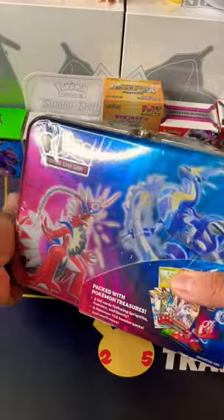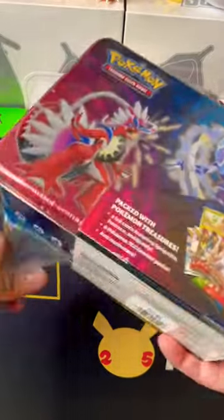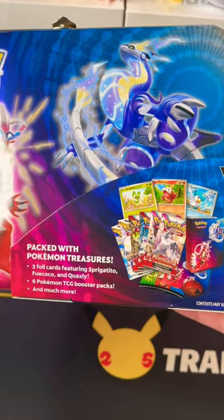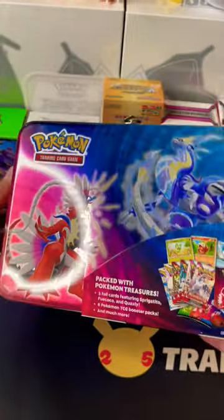Welcome back! Today we will be opening a new Pokemon Collector's Chest Lunchbox Tin. I hear the Silver Tempest Packs are God Packs if you open the right ones. Let's experiment and see what we pull. Let's get into it and see what we find inside.